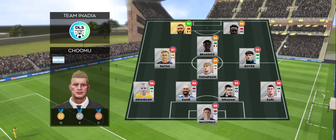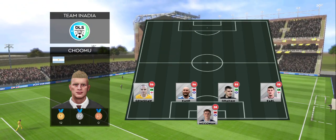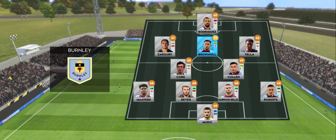The manager has decided to go for a 4-1-2-1-2 formation, an unconventional formation which can be deadly when used properly. And here is the away team formation.